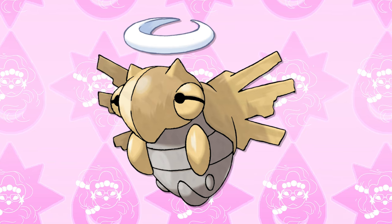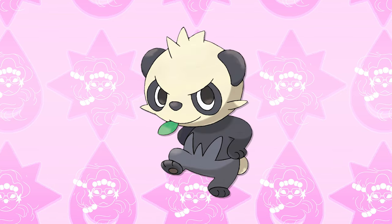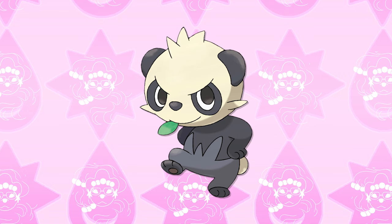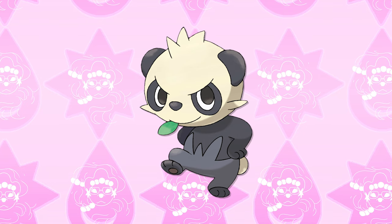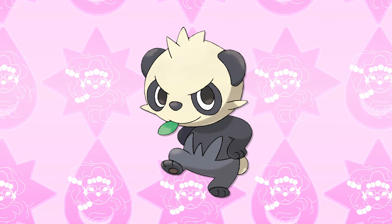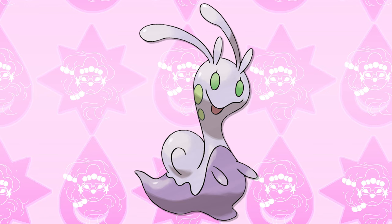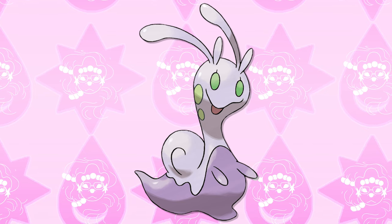Another easily explainable evolution is Pancham. It evolves at level 32, but only if you have a Dark-type in your party. In the wild, this likely means a Pancham must have had contact with a Dark-type directly for a long time — maybe became friends with one — and through that, it knows its own hidden Dark potential and evolves. From the same generation, there's Sliggoo, which evolves at level 50 when there's rain or fog in the overworld. So it just needs to reach that level and have some luck. And there is Sylveon, which is definitely an odd one when it comes to evolving.